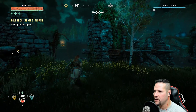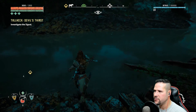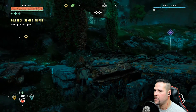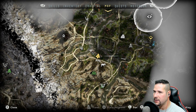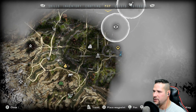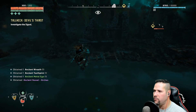Ancient debris — is that here or is that over there? Container and ancient debris, you say. Ancient vessel: cracked and battered vessel, once dear to the old ones. Seems to show the terrain of the Gatelands. Sets of the ancient vessels can be traded in Meridian for valuable rewards. Cool, so that's off the map. So you get to roughly where it is, you look around, find a container, and then you're good. Get the Devil's Thirst — there's a campfire right there I didn't even realize. And then there's that tall neck, which should reveal a bunch of the environment.